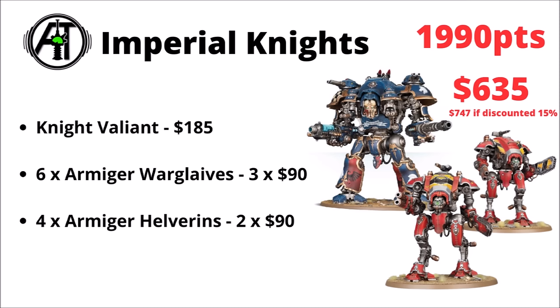Leaving the Space Marines behind, next up we have the Imperial Knights — a just-under-2,000-point list for $635, using a Knight Valiant or Castellan if you wanted to drop 5 points, 6 Armiger Warglaives and 4 Armiger Helverins. Kind of interesting that Imperial Knights are quite so much more expensive than a few of the other offerings. They do have a reputation as a cheap army to collect, though I guess it's partly just due to having only a couple of main unit classes.